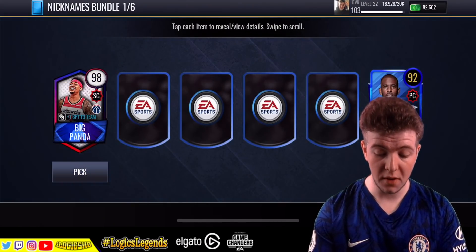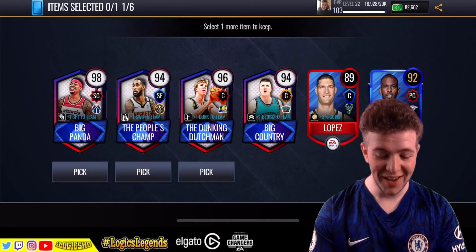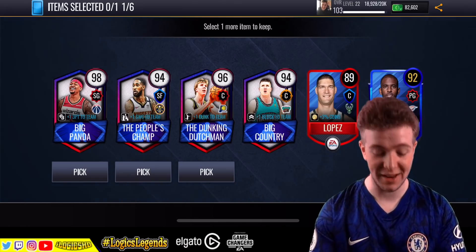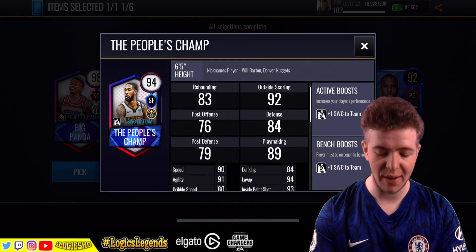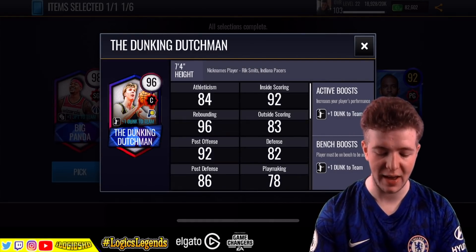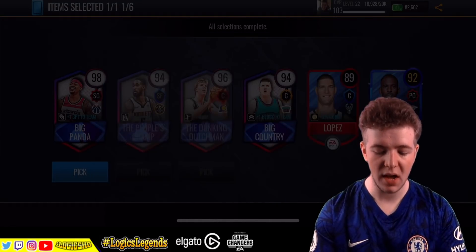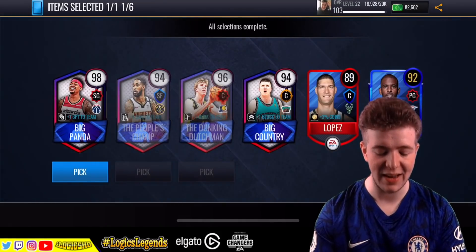Lefty! First pack in and we've already got Big Panda! Then you've got Big Country as an additional. We also got People's Champ — going to go through the different ones, we're going to need to pick these up. And then you also got the Dunkin' Dutchman as well, which is very very nice indeed. Big Country which we've just managed to pick up additional. But Big Panda is the absolute banger of a pull actually — that is 10 out of 10 in my eyes.